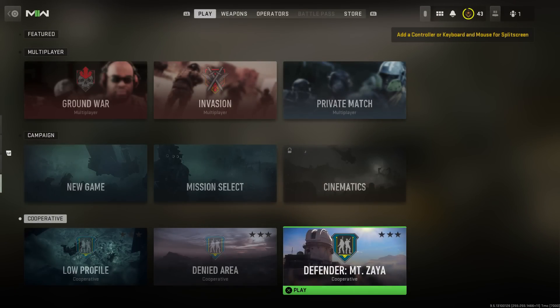What you want to do for this method is go into co-op and go to the mission called Defender Mount Zaya. There are other co-op methods, but this is my favourite one at the moment.